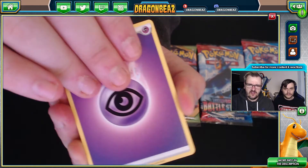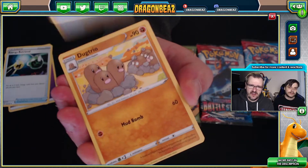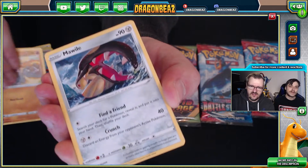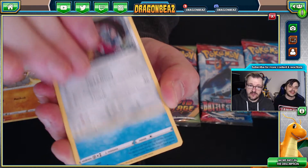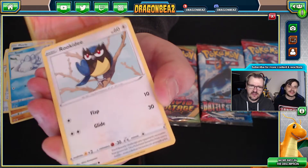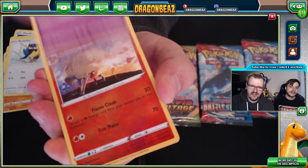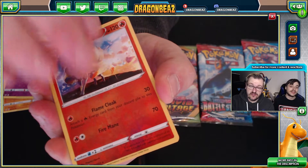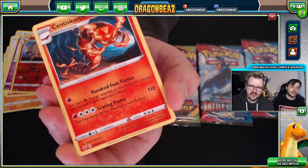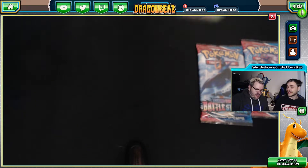This pack is our base set Sword and Shield. We have Psychic Energy, Energy Retrieval, Lilligant, Dugtrio — oh my god, look at that Dugtrio — wow, that's some really cool art. Snubbull, Sizzlipede, Rookidee, Gastly, reverse holo, and Centiskorch — that's cool art too. A hundred foot flames, Jesus!